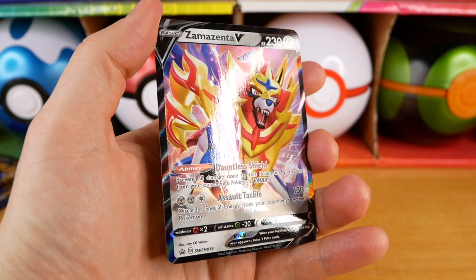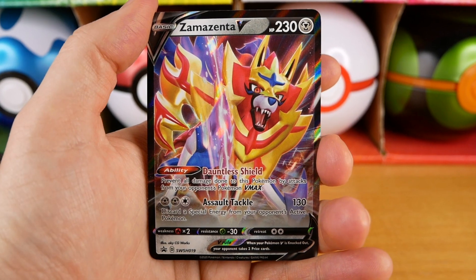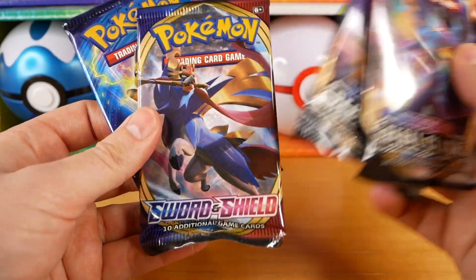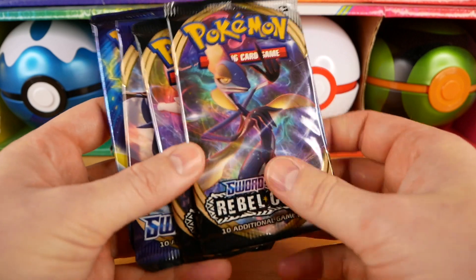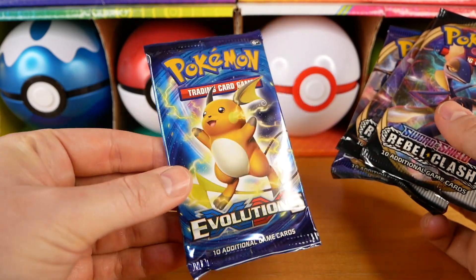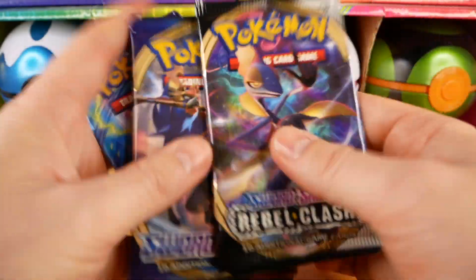First things first, we've got to look at the promo card — Zamazenta V. Big old shield face. As far as legendary Pokemon go, these two aren't my favourite, probably not even top 5, but they're still pretty cool nonetheless. Code card, so good luck with that. Right, packs: we've got two Rebel Clash, a Sword and Shield, and of course an XY Evolutions. This tin cost me about $18 US and those Evolutions packs alone will cost you about $18 US as loose packs — so if you want Evolutions at a reasonable price with other packs included, look for tins.